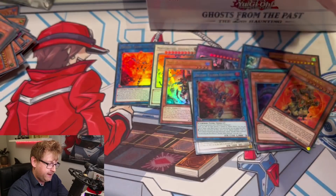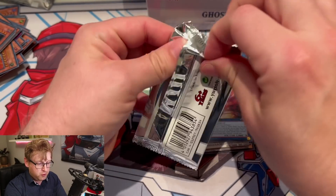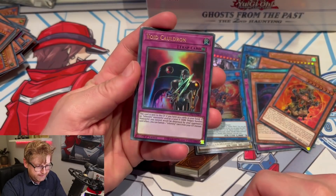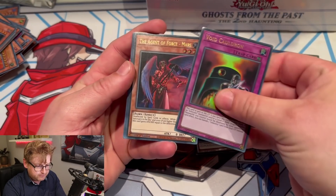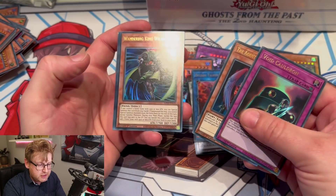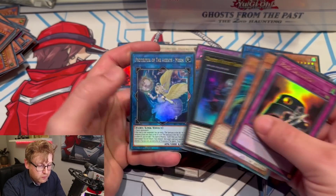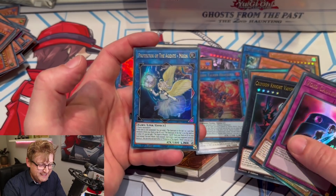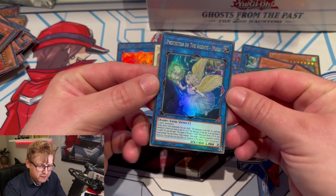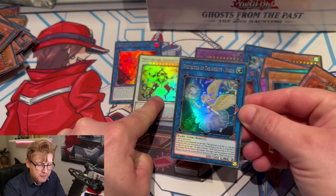Deeds — seems nice, easy to pull. Four packs remaining. Voids. Mars — we already got that in the TCG. Wildwind. Bram as well. And here it is — the new Agent link card! I remember seeing this one; doesn't it have a Foolish Burial effect? So it works with the new Master Hyperion as well.